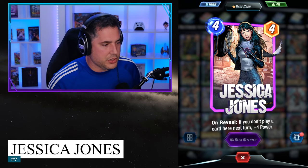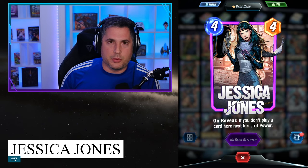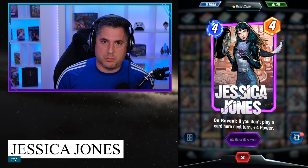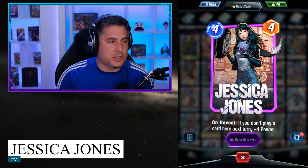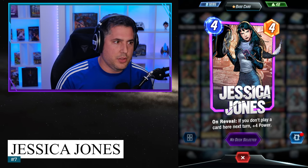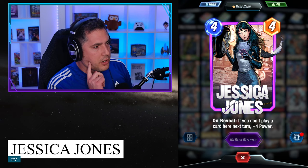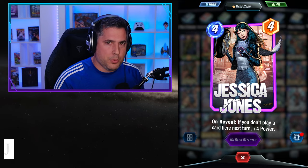Jessica Jones doesn't get impacted by effects like Doom Bots from Dr. Doom or White Tiger's tigers — she doesn't care as long as you don't play a card into her lane. For a 4-cost 8, that's a tremendous amount of value. You don't really see that kind of value until you get into Rescues in Pool 3. For a Pool 1 card to trade value with someone like Rescue — that's a damn good card. In fact, it's the 7th best card in Pool 1.